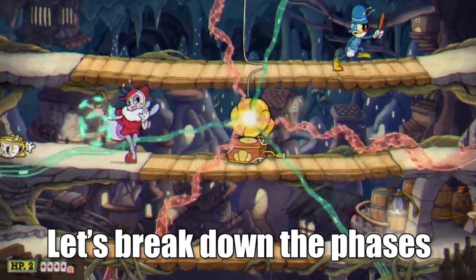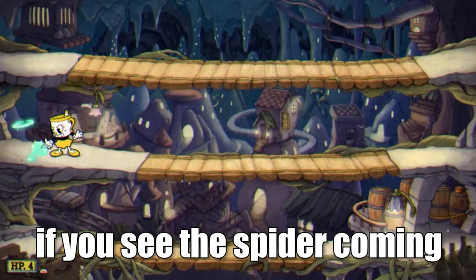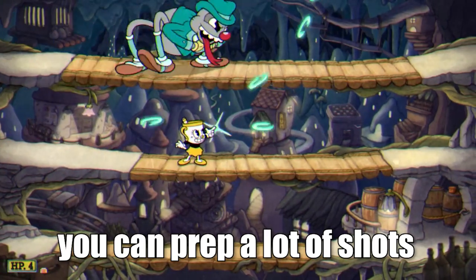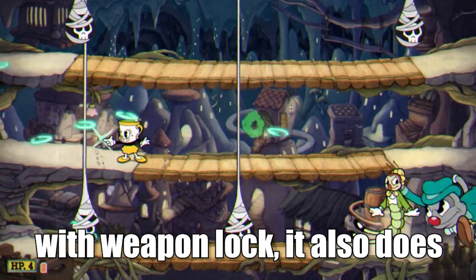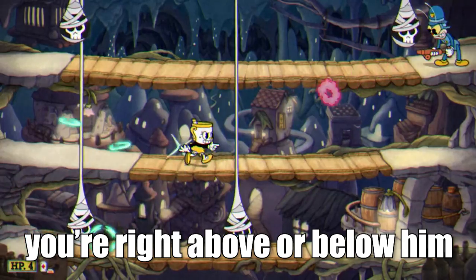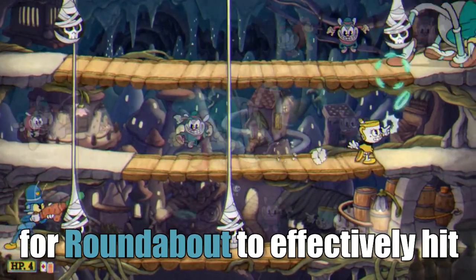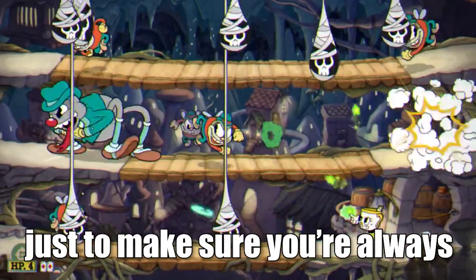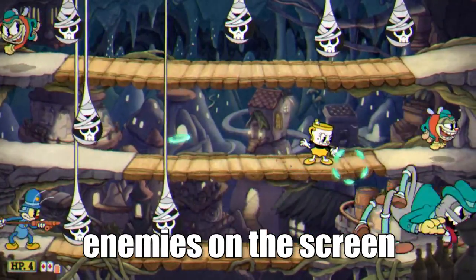Let's break down the phases. The first is the spider phase. The Roundabout is good because if you see the spider coming, you can prep a lot of shots to hit him all at once on the same row. With weapon lock, it also does a decent amount of damage if you're right above or below him. If you're ever in a situation where you're too far away for Roundabout to effectively hit, you can quickly swap to Chaser to make sure you're always dealing damage.